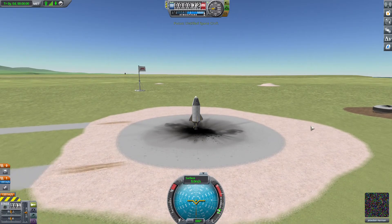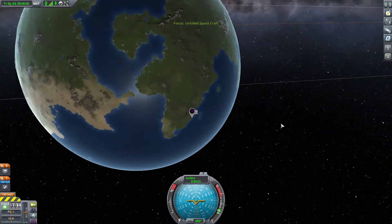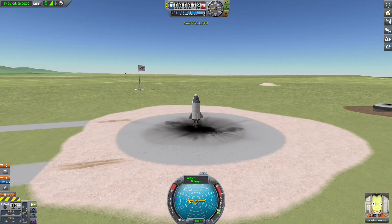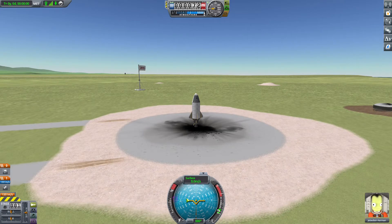Once you're on the launch pad, press M to open the map and find the target area. Right-click on it and activate the navigation, which will give you a navigation icon on screen. You can see a small blue indicator — deactivate and reactivate to see it blink.